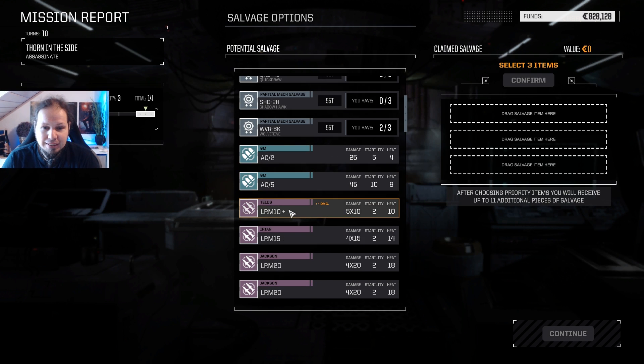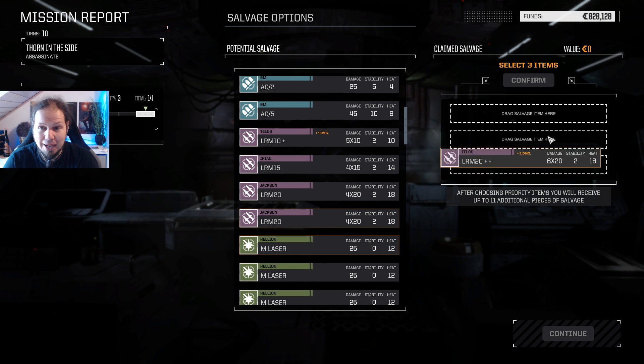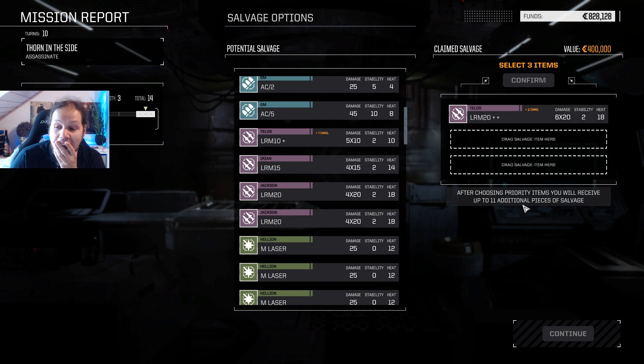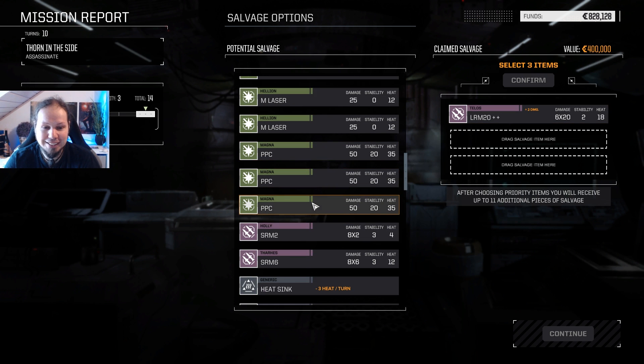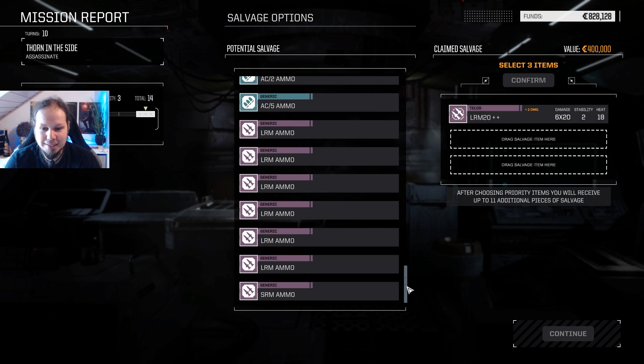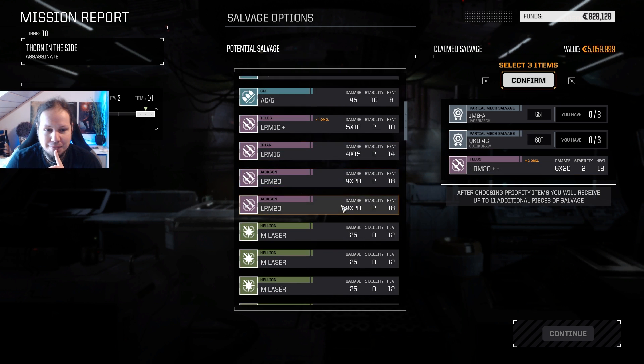There was an LRM carrier. There was a Shrek. There were multiple medium mechs, which were actually quite sturdy if they had full armor. So that was quite scary in the end. But we made it. It's an LRM 10 with plus one damage. Plus one damage on a long range missile weapon is really good. But an LRM 10... Oh my God! LRM 20 double plus with two damage each missile. We found a new weapon system for the Trebuchet. Oh, holy shenanigans! That is so good! It's amazing. And it's such a great weapon system guys. It is so good. We also take the Jäger. We could take the Wolverine, finish it, and sell it to get some money. But I think I will go for the Quickdraw 4G, because I don't have that one yet.